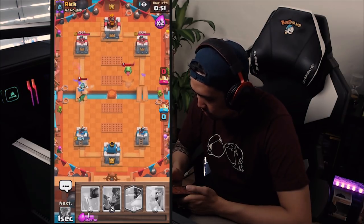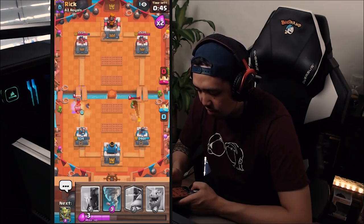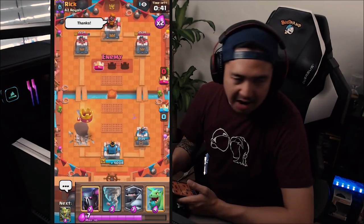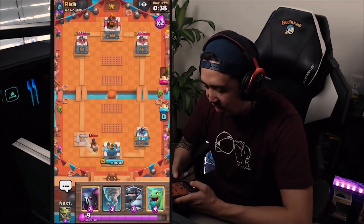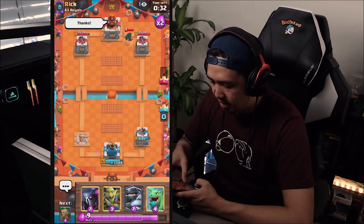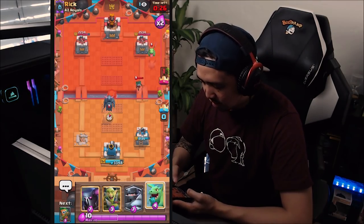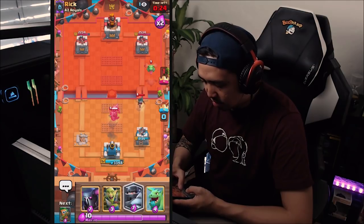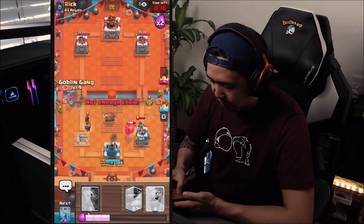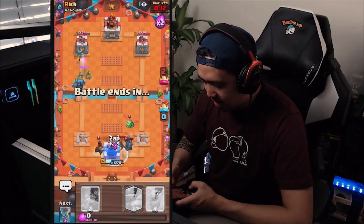We're just zapping the electro wizard — hopefully we're getting some damage in there. It doesn't really matter because there's the ram rider taking on my tower. That was insane. We're not getting any wins at all because the grand challenge is simply too hard. Let's just let this guy nuke me down — I'm not doing anything here. We're completely going bananas on the left side, just faking — and I'm dead.